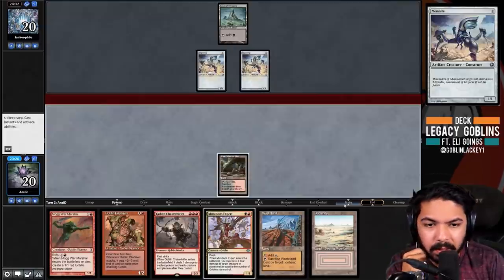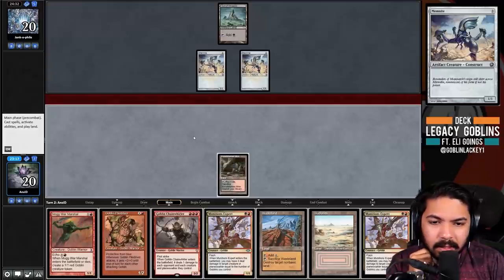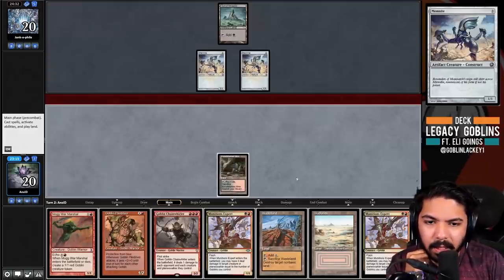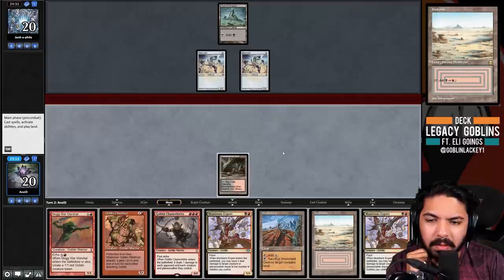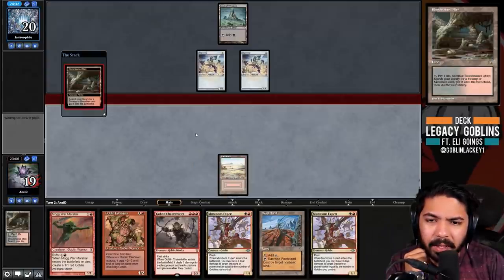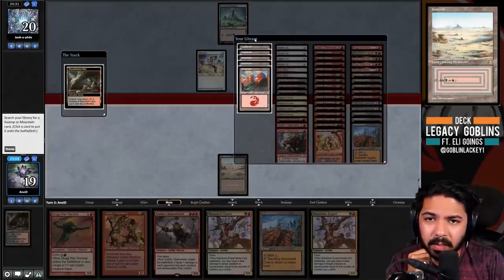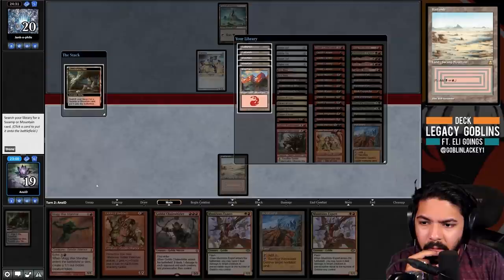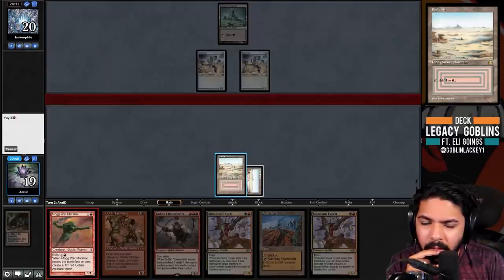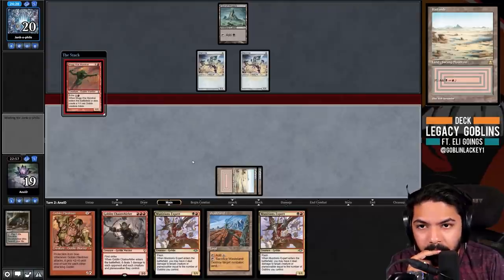I want to stop off on the main phase. I'm going to go Badlands and Mog War Marshal. I don't really want to play the wasteland here because it messes up our Chain Whirler curve if we draw the red source. Now that we have one Badlands in play, I'm inclined to just fetch up another one - especially with double expert in hand.